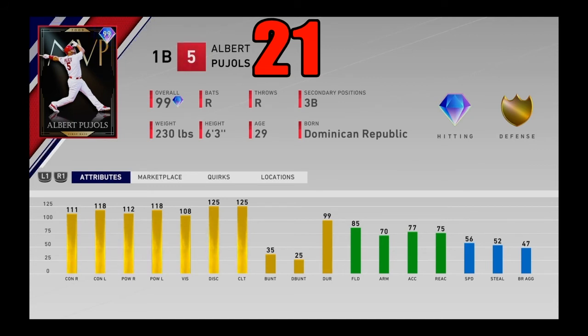At number 21, rounding out today's portion of the list, we got 99 overall MVP Albert Pujols — another not extremely obtainable card as he is a World Series award. He just destroys baseballs. Hitting stats are fairly balanced but slightly favored towards lefties. If you play him at third he still gives you gold fielding with 56 speed. A lot of people don't like this card because of a little toe tap in his swing — it's kind of weird for a lot of people, which is why he's down here at number 21. He probably would be up higher if he didn't have that.